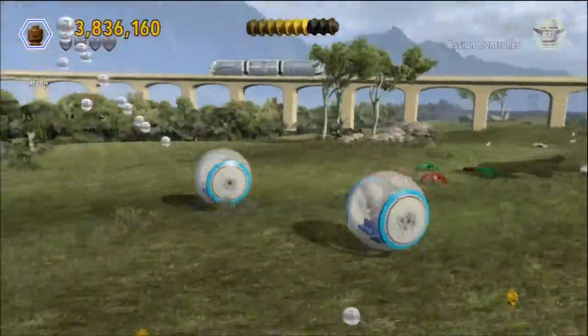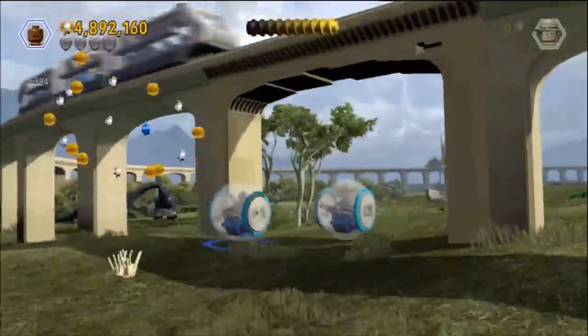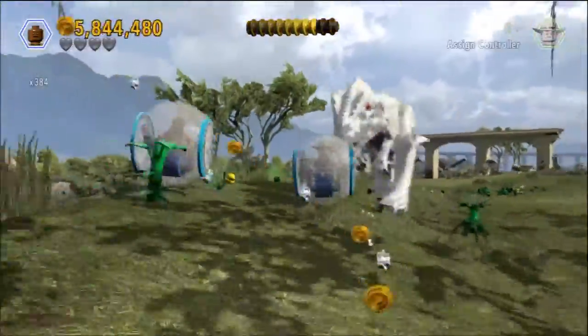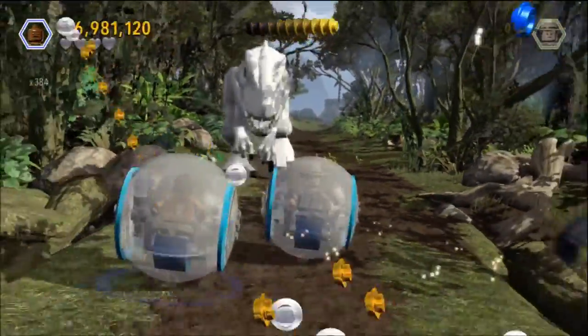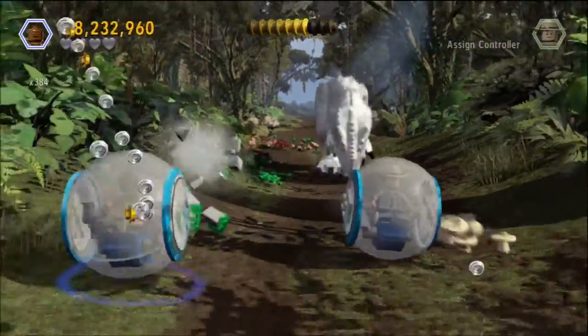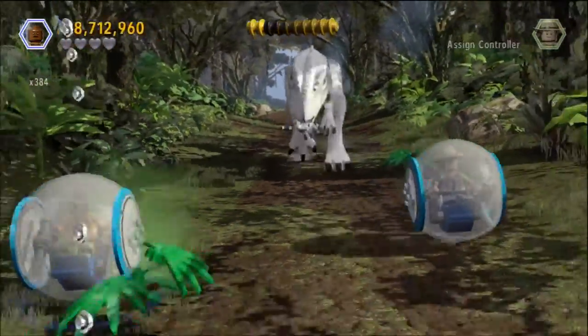We have to go under two bridges — the second one Indominus Rex breaks. But then we get to this forest area. As soon as we get here, you want to stay all the way to the left this time to collect post number two.